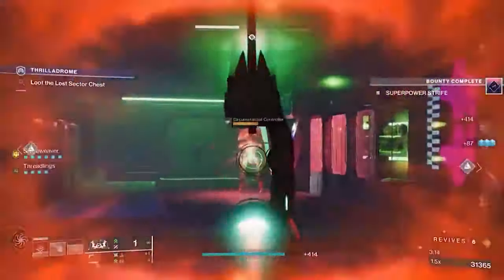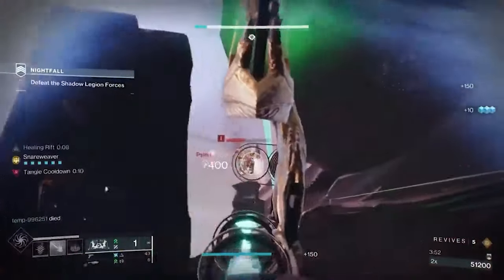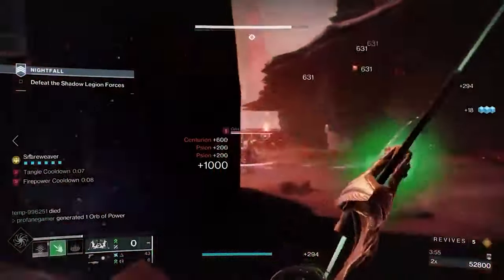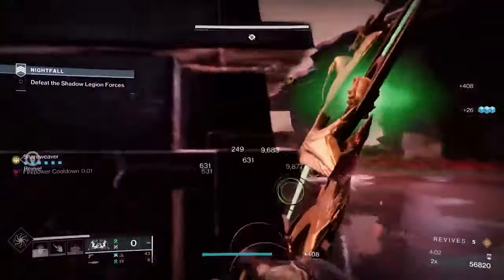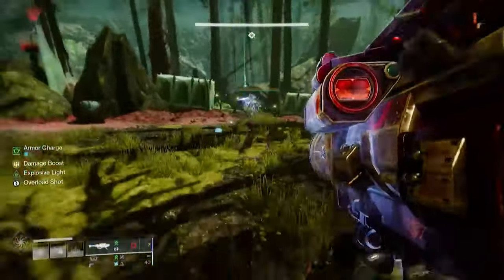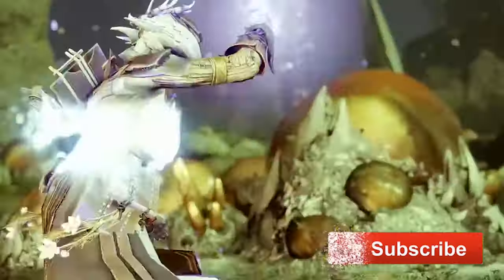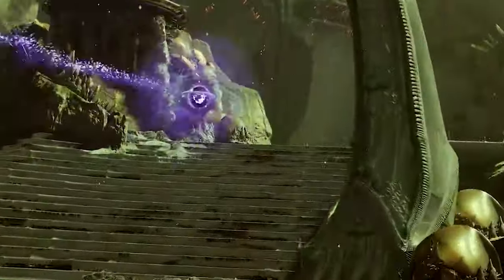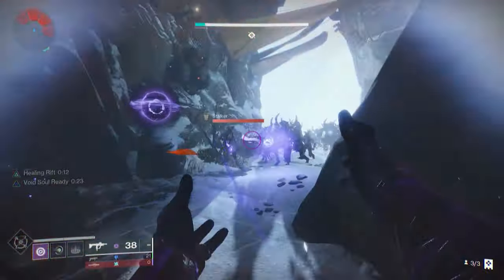So if you're a Warlock looking for a strong build to take into Onslaught or into the Pantheon, you'll have 7 amazing options that are going to give you a ton of success. I'm including the Destiny Item Manager links for each of these builds down in the description below. Let me know your thoughts about the release of Into the Light, and what your favorite Warlock build is so far — let us know down in the comments below. Thank you as always for checking out the video. If you enjoyed and found it helpful, then be sure to hit that like button, along with the subscribe button if you're new. If you're a new Light Guardian just starting your journey, or a battle-hardened veteran just looking for a new home, then be sure to check out the Discord link in the description below, and join one of the greatest communities in all of Destiny.